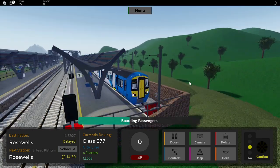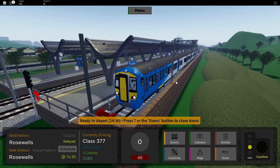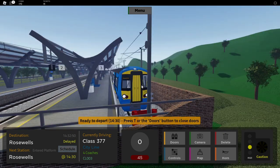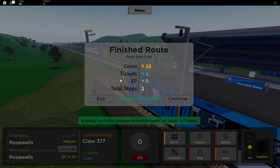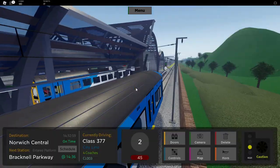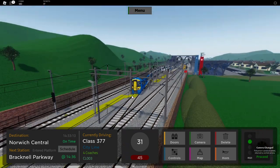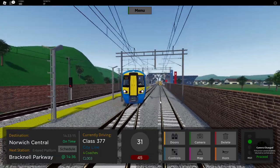Let's have a look at the map while we're loading. So we're at Roswell, which is here, and then Norwich Central is here. So there's only really that part of the map that exists right now, I think. Oh no, because you've got the other routes which are blocked for me. We need to depart — we are two minutes late, but that's fine. Let's continue. We just go, nice. This is not a bad game. If you want to check this game out, I will have a link in the description for you all.